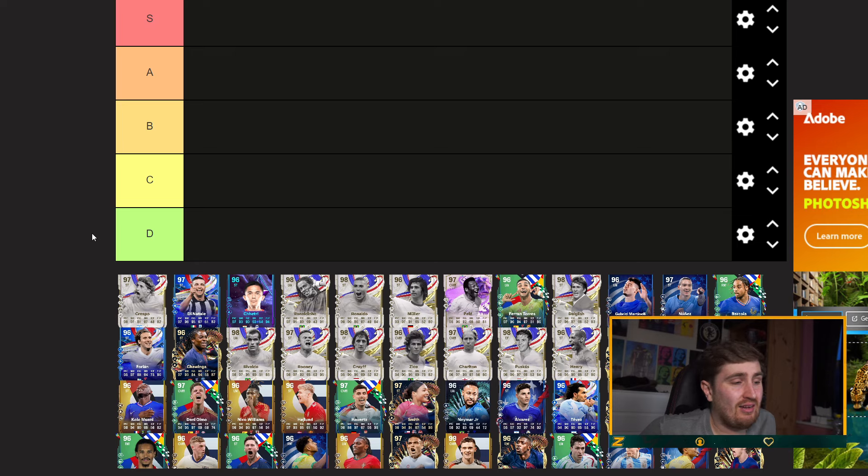Body types obviously matter for strikers — R9 has a unique body type that just seems to body people but still be flexible. He'd be a great example of a card I really like in the game. It's opinion-based, so feel free to comment any feedback you've got.